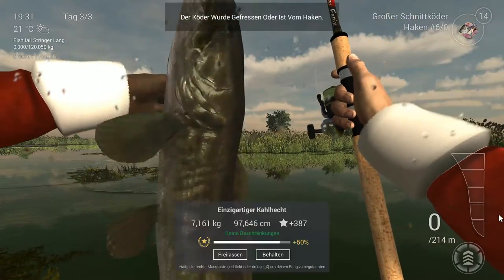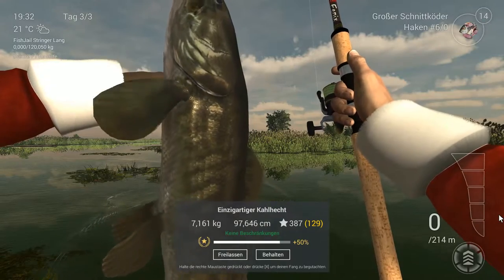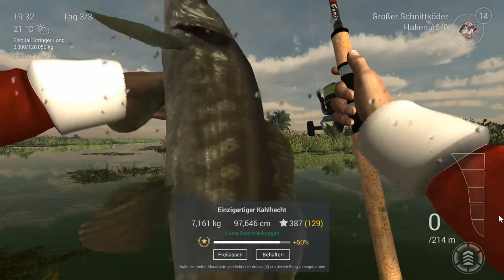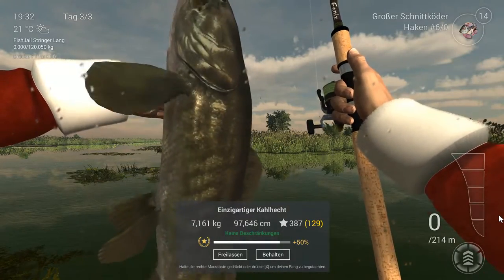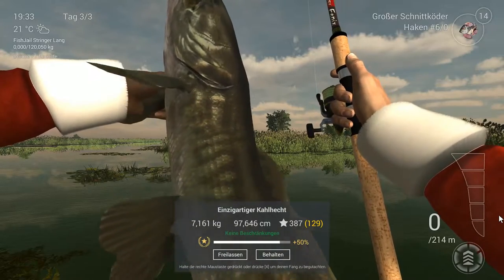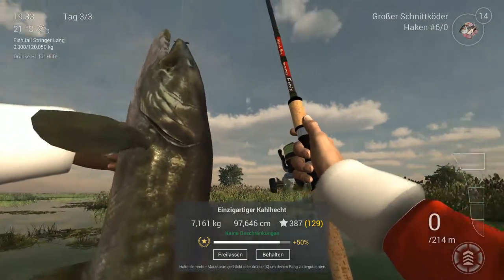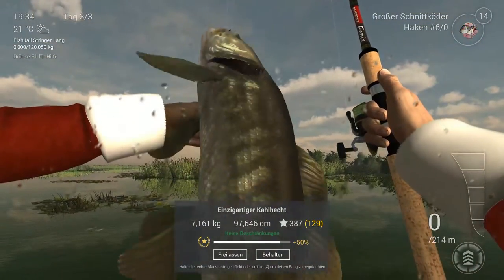Herzlich Willkommen in Florida mit Densen. Und zwar geht es um den einzigartigen Kahlhecht. Ihr seht schon, sehr schöner Fisch, knapp 7 Kilo schwer und knapp einen Meter lang.